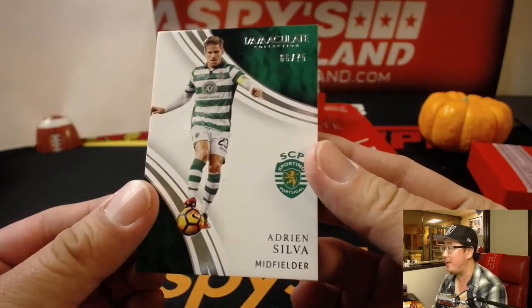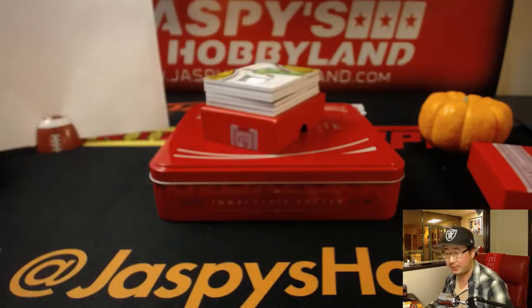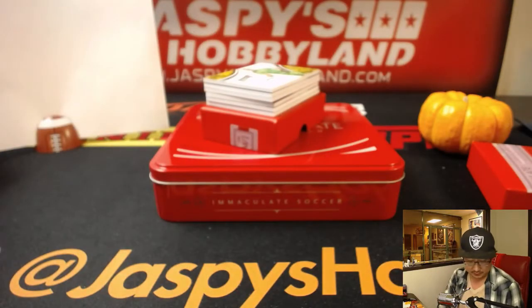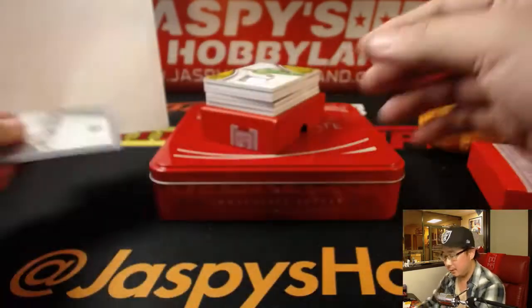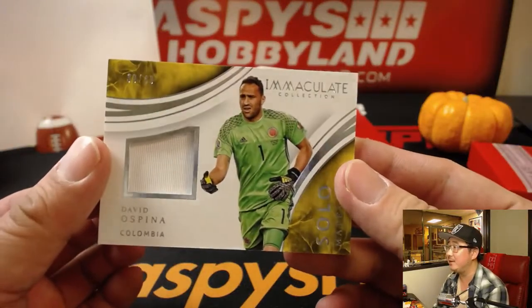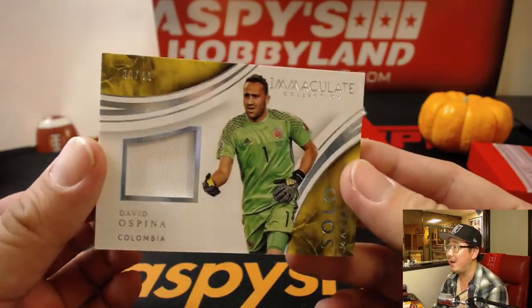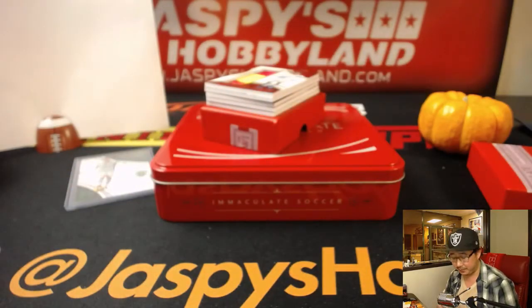We'll start off with Adrian Silva, 66 out of 75. Number six — that'll go to Victor. And for Colombia. Davido Spina, 39 out of 49. Nice solo materials. Number nine will be for Justin.